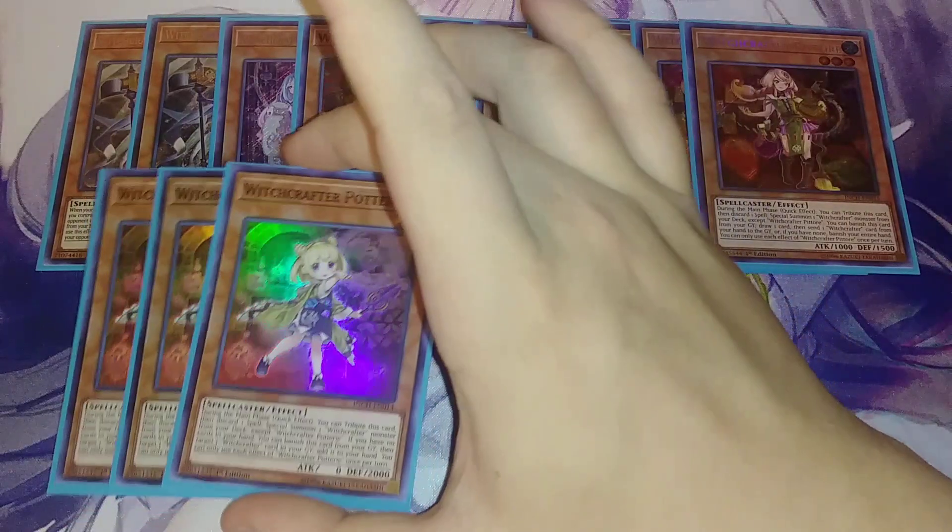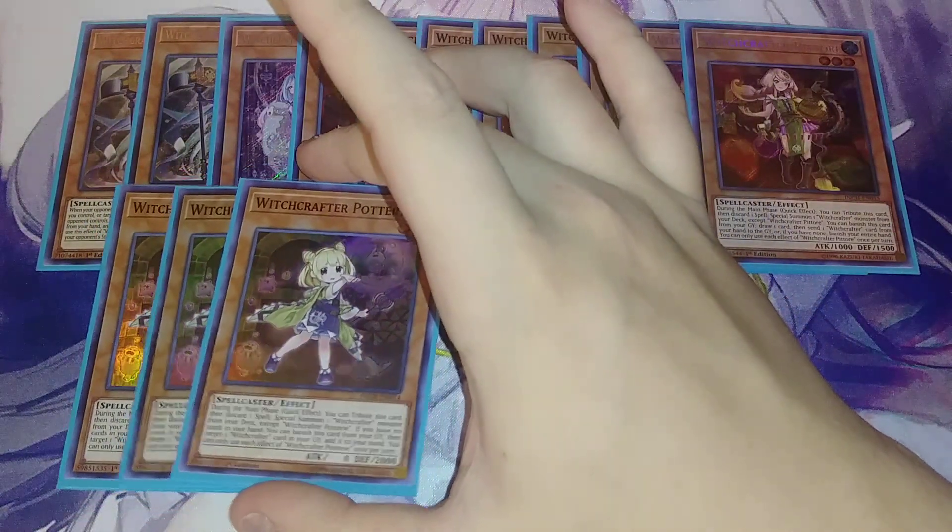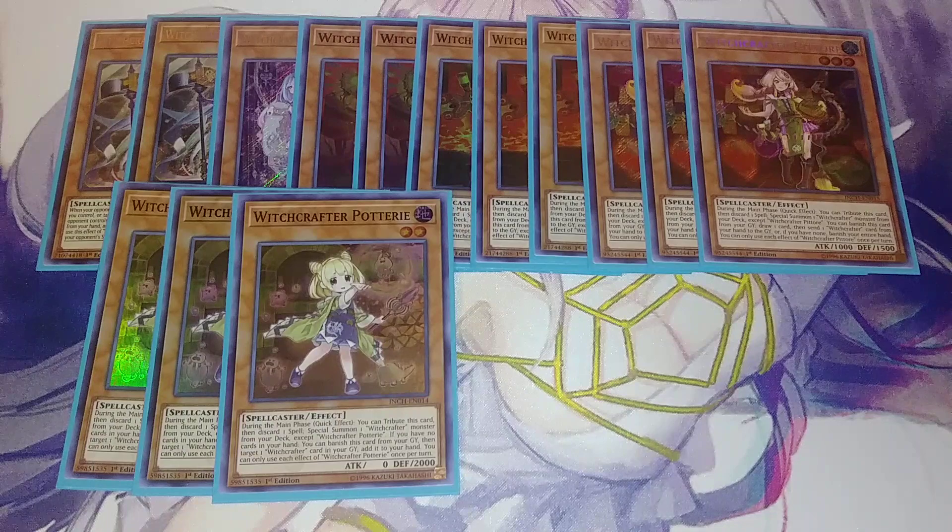Then we play three copies of Pittore, which is interesting. She has the same ability — you tribute her, discard a spell, special summon a Witchcrafter — and then you have the ability that if you have no cards in your hand, you can banish this card from the grave, then target a Witchcrafter card in your graveyard and add it back to your hand. That can be really important to get your Witchcrafters back and get additional plays off. And these cards are so cute — I love the big eyes on the artwork.